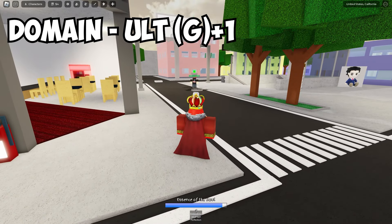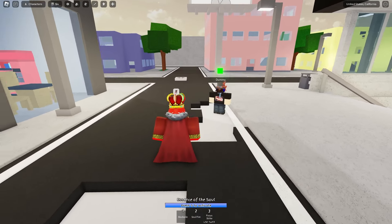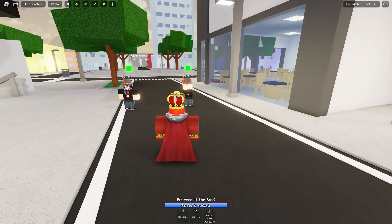If you successfully hit an enemy with it, as you can see, we have our domain. But if we actually use our ultimate and fail to hit someone, it's just completely wasted — you're just cooked. So most of the time you should be able to do it because it should go through block.